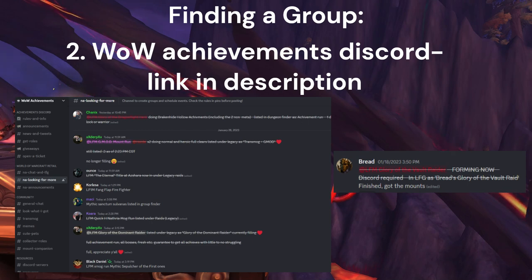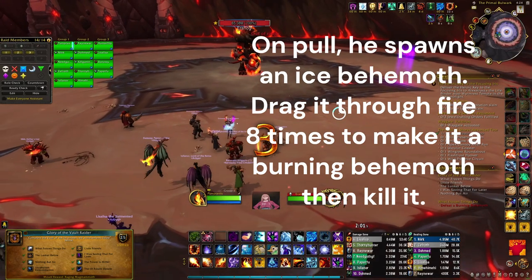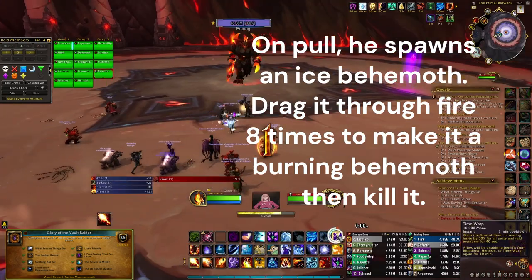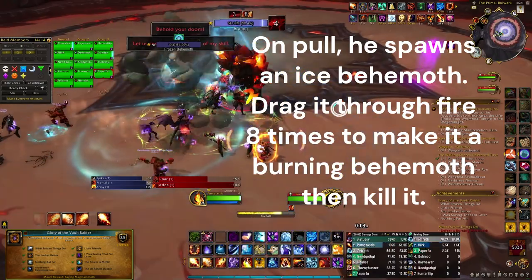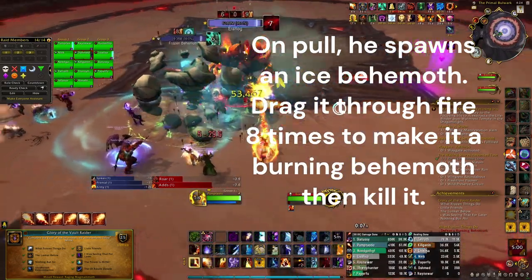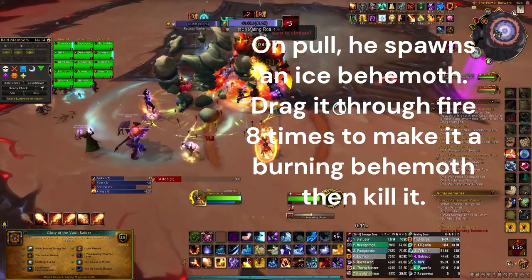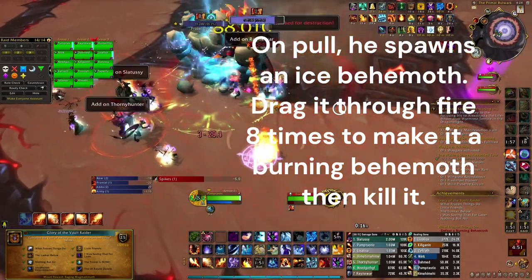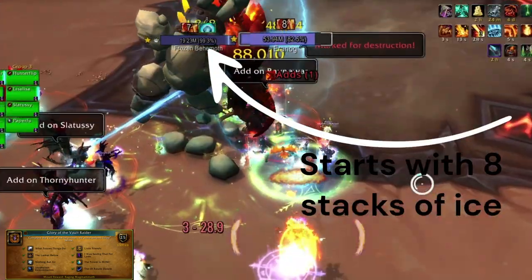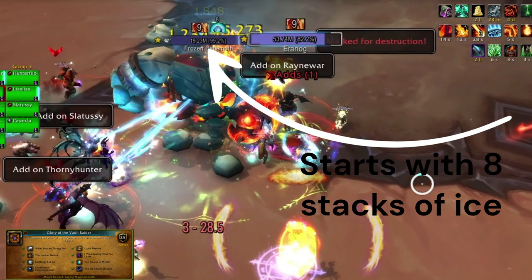Now let's get into the actual guide. Starting out, clear left side trash and have a tank pick up this portal stone on the map. Right as you pull the boss, the ice behemoth will spawn. To get rid of his stacks and make him a burning behemoth to get the achievement, you have to drag him through the fire pools. It is really simple, but if you don't have a good healing group as this is current content, you might struggle with heals, so you might want to just have an extra healer here.